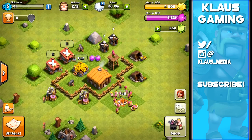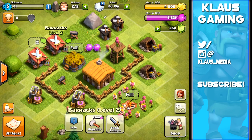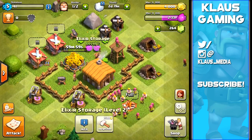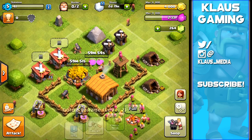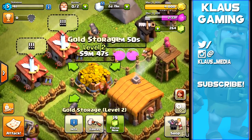What else should we upgrade? Probably the storages. The storage upgrade costs 1500 elixir for one hour - let's do both of them. Once complete we'll have max storage and can carry 7000 gold and elixir. Some of that is held in the town hall, which we need to keep protected.